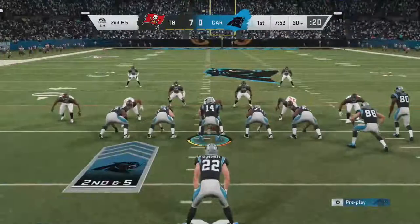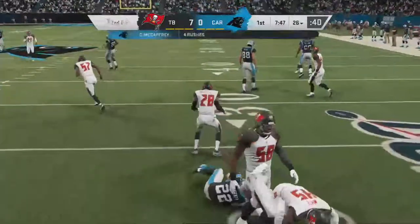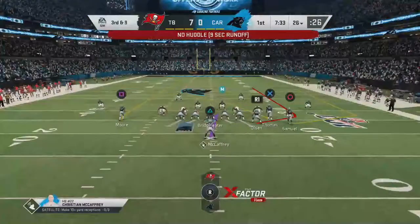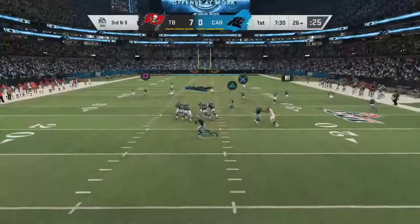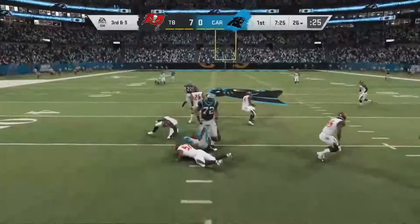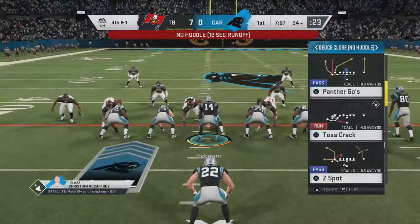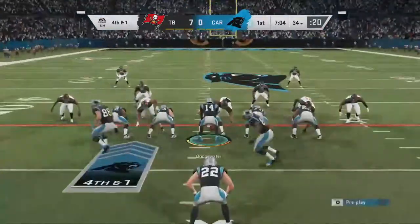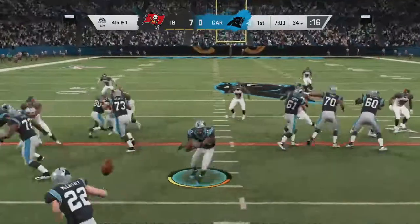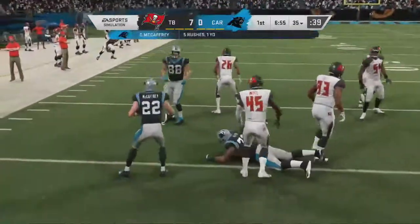Let's see what McCaffrey can do now. I go no-huddle to try to fool the D-line. Eight yards. I'm gonna go for it with McCaffrey — he has to get this first down, and he has the first down.